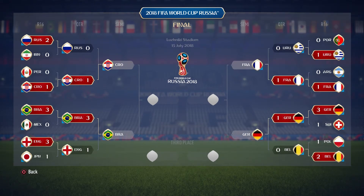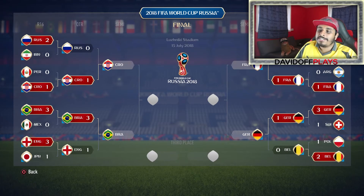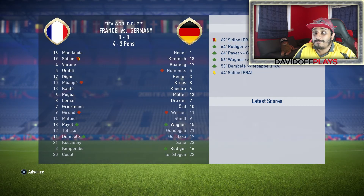In the semifinals, we have Croatia v Brazil and France v Germany. Brazil, Germany and Spain are who I'd expect at this stage. Croatia 1, Brazil 2. Then France beat Germany on penalties — of all the ways to beat Germany at a World Cup, they've only missed like two World Cup penalties in their entire history. So for them to lose to France on penalties is a bold prediction from the game.